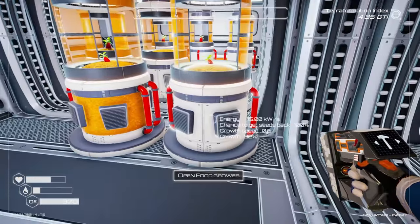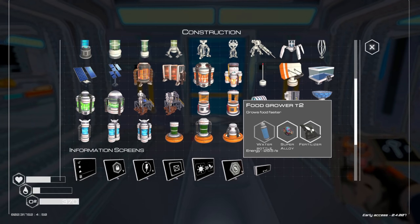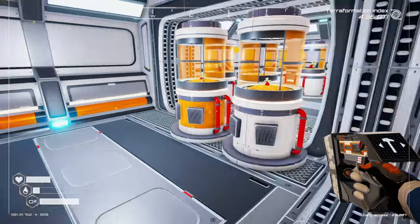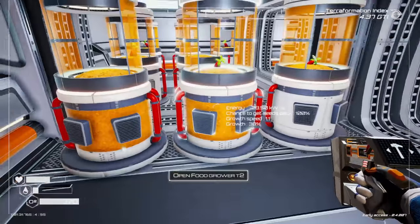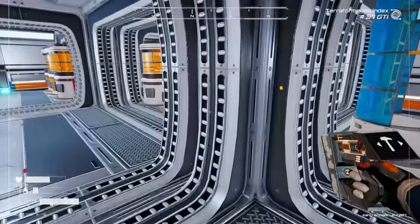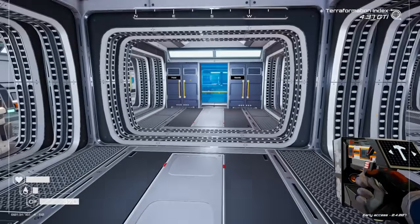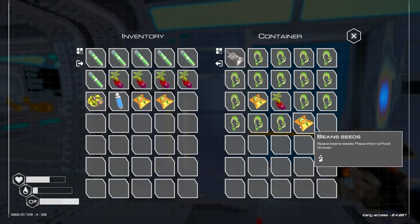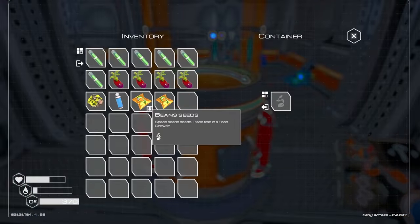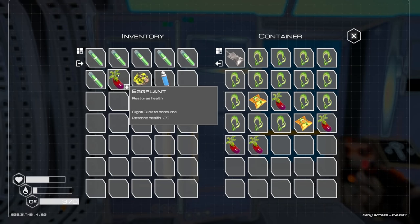We're obviously gonna build more tier twos because tier twos are always better than tier ones. Let's go ahead and place some more right now. We've got a couple more food growers in here. Let's grow the beans — we need a little bit of regular food anyways. There's a bean growing, there's a bean growing — all right, perfect.